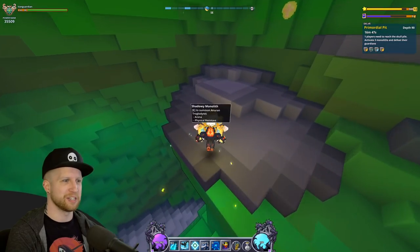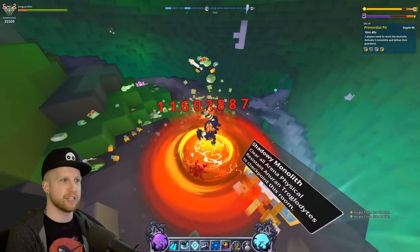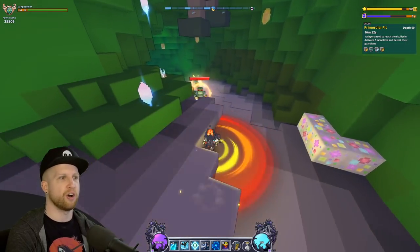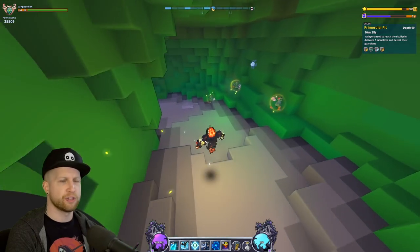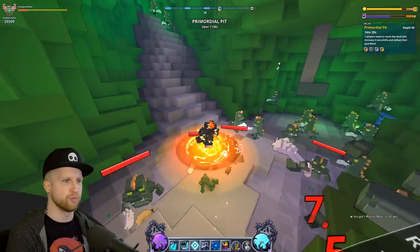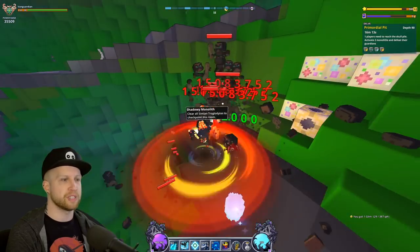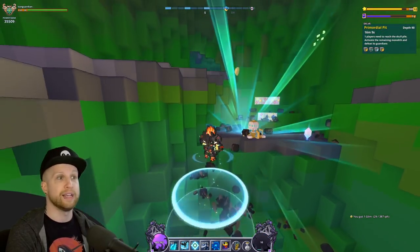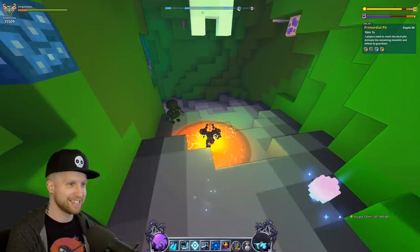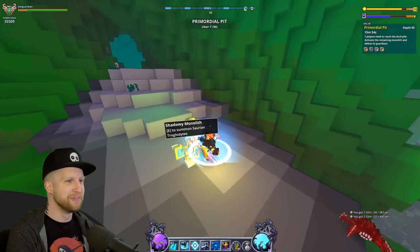They also changed the shadowy monolith — we barely ever saw this objective before. You just activate it and kill all the enemies around it. It's always going to be in a two-by-one pattern, and on the compass at the top, it's always every third room from the starting room. It'll be the first light-blue spot. Some biomes like the B biome are yellow, which makes the monolith really hard to see.